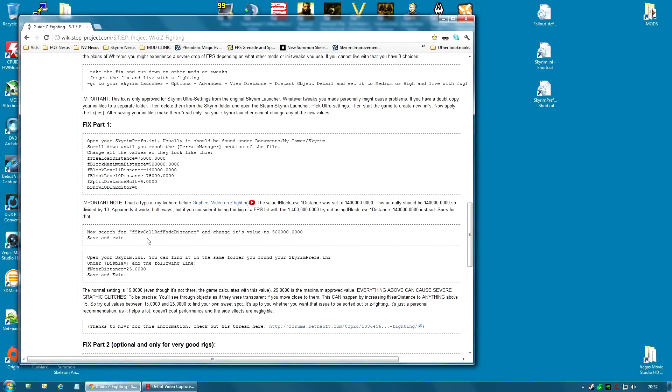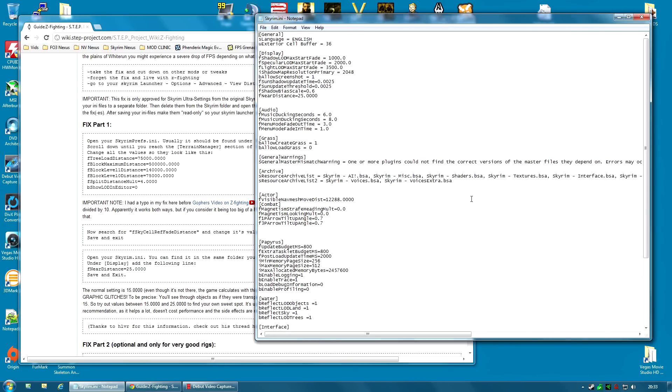This clipping is actually caused by the second part of this fix, which was a change to fNearDistance. If I go to Skyrim.ini — again, if you don't know where that is, see the first video — I can open it directly from the desktop shortcut. Go to the Display section, and as you can see, fNearDistance is set to 25. Luckily, this doesn't change when you change your options. But apparently, anything over 15 can give you glitches, so I'm going to change it back to 15 for now and see what that does. Saved.